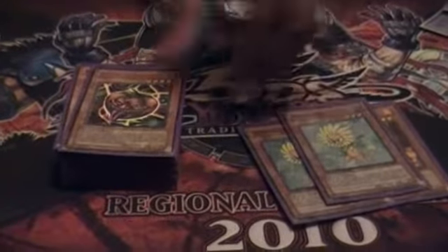You have two Lonefire Blossoms. Tribute these to get out any plant from your deck, which are Dandelions and Mystic Tomatoes, which help set up for your plays — get you a tuner or a tomato, then a tribute for a Monarch.